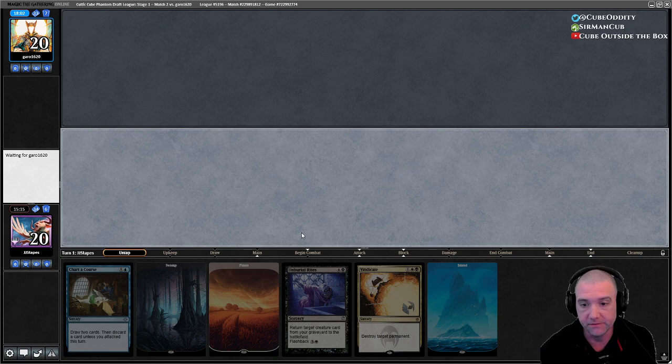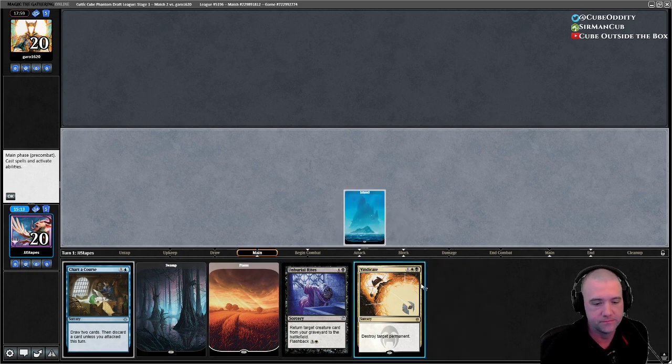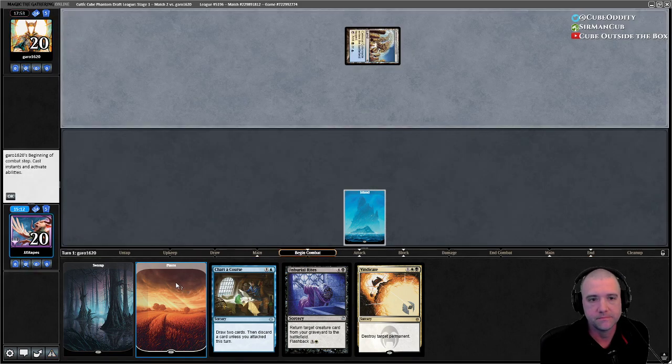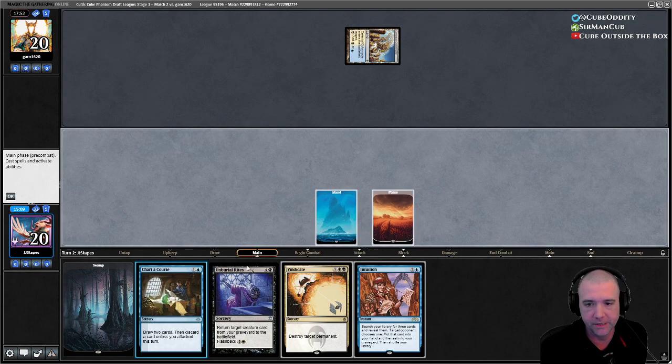I think we discard Unburial Rites unless we draw Griselbrand, in which case we discard that. Not a bad start for a super dirtily control deck.